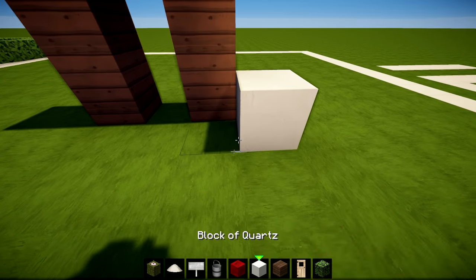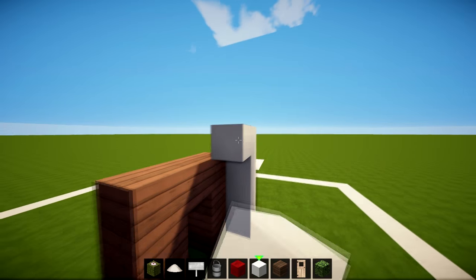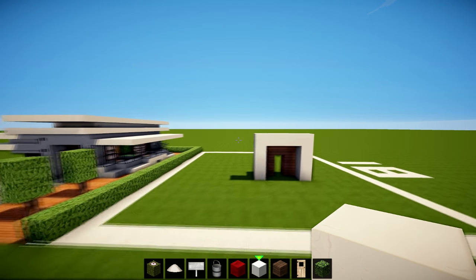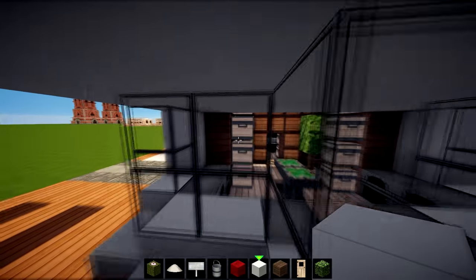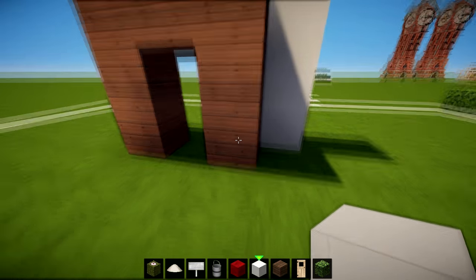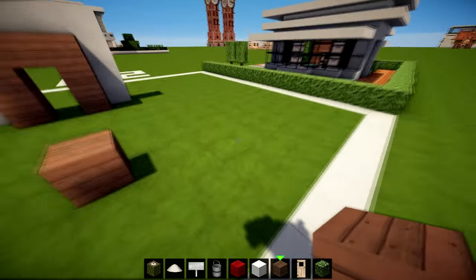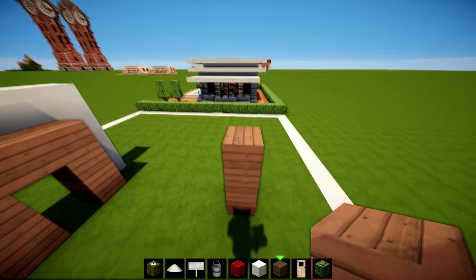We've got our little doorway - we can actually bring this up to the same height or more because we're going to go over like that and then join it. We've got our nice little doorway to start off the build. Now we're going to go across here one two three four five six seven, counting from this one, and on the seventh one we're going to place it here and go up, replicating the other side basically.